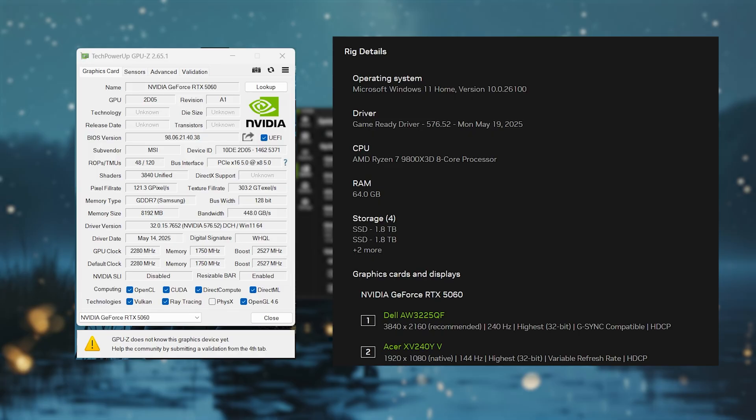Doom the Dark Ages is a really GPU-heavy game because of the inbuilt ray tracing, and you definitely need more than 8GB of VRAM to run this game smoothly on higher settings. So let's see how the 5060, the budget 50-series card, performs in Doom the Dark Ages on 4K, 1440p, and 1080p.